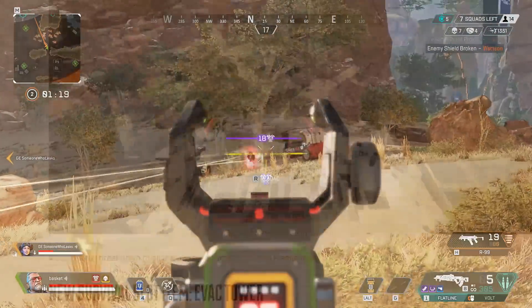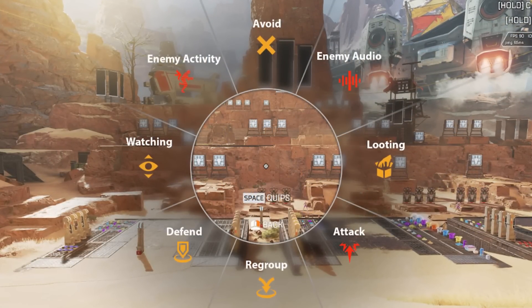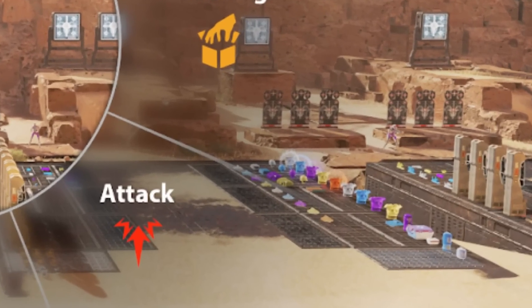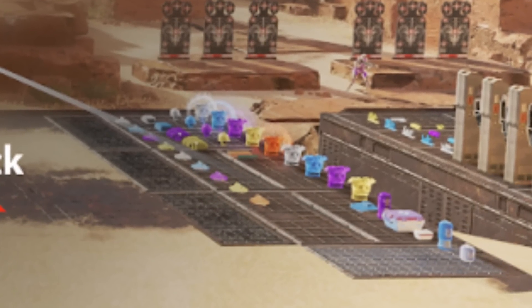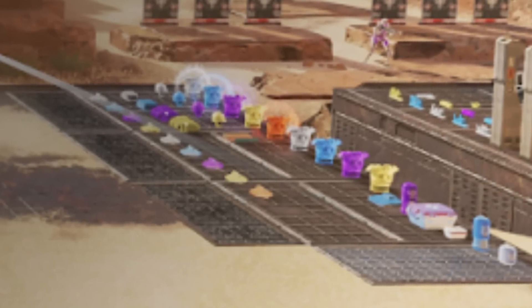Before Season 17 released, the developers posted a picture of the old firing range. But for some reason, there's a red knockdown shield in it — which, if I need to remind you, we don't have one of those. So what could this possibly be for?